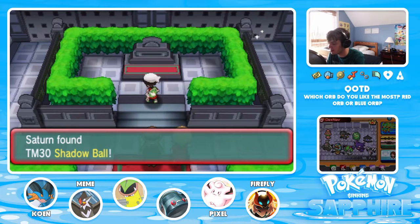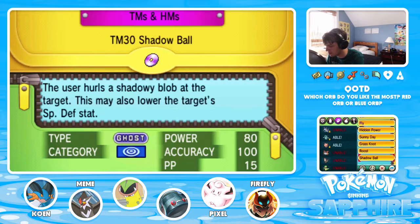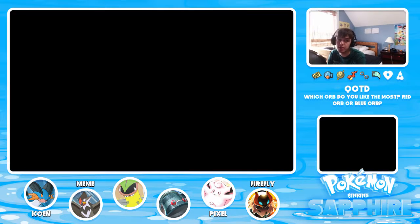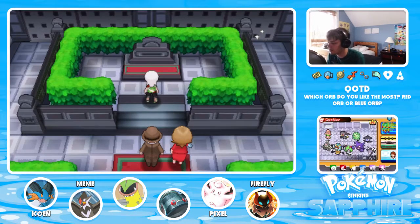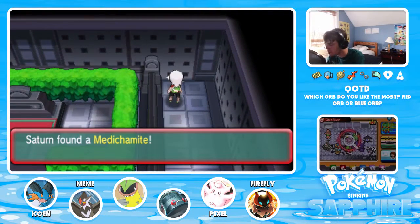I opted to get rid of Stored Power, and I'm gonna eventually get rid of Cosmic Power too, because they require a lot of setup and at the end of the day it's not the most worthwhile thing in the world. And we got our Metachamite.